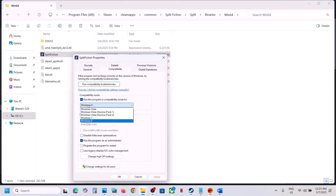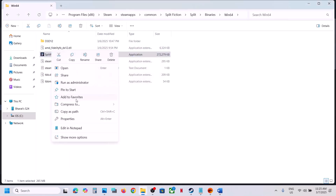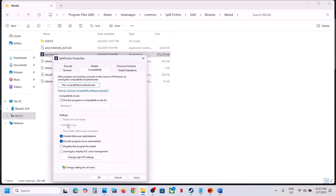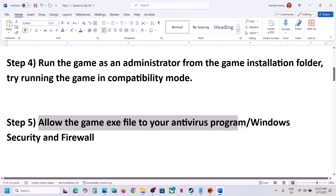Still not working? Try selecting Windows 8 compatibility mode, hit Apply, OK, and launch the game. Still not working? Select Windows 7 instead, hit Apply, OK, and check. Still not working? Put a check on Disable Full Screen Optimizations, hit Apply, OK, and launch the game. If none of these work, uncheck all boxes, hit Apply, OK, and follow the next step.